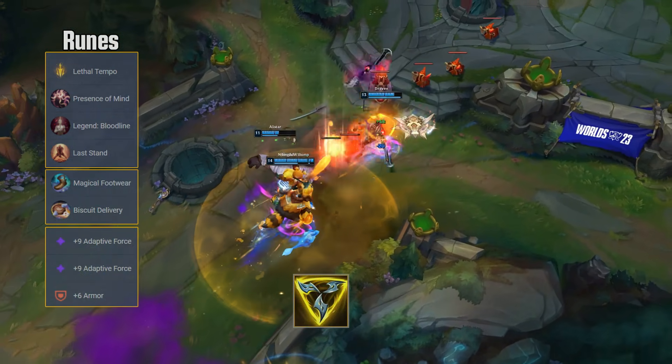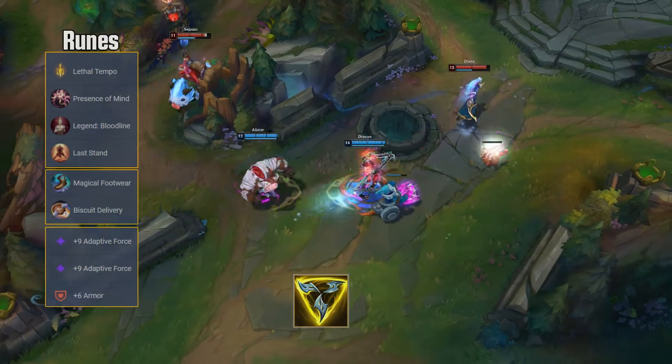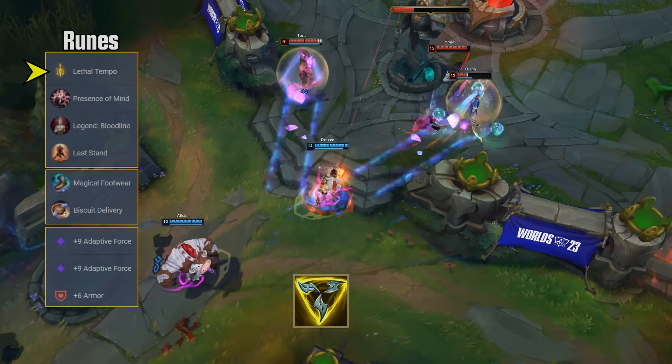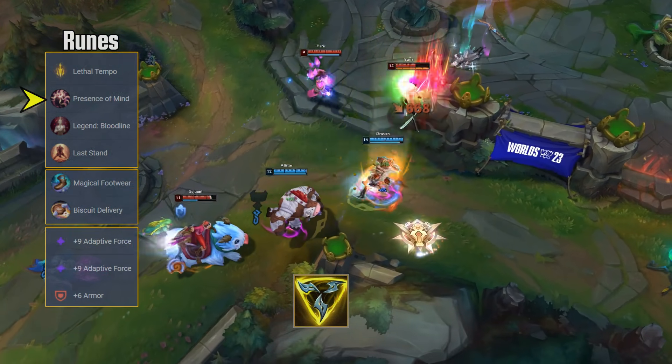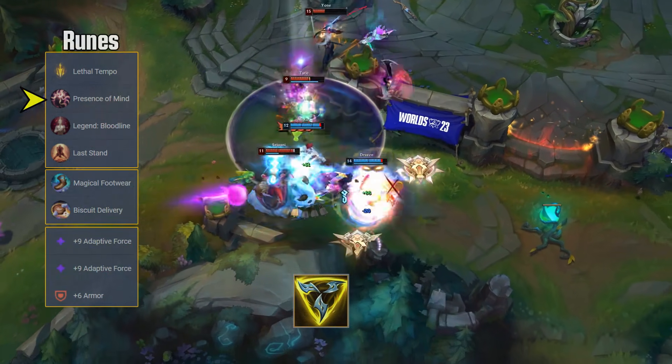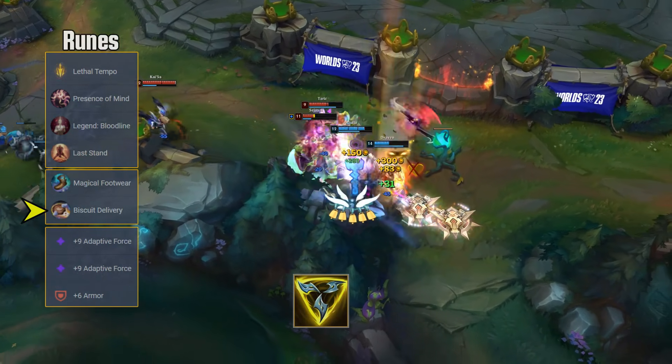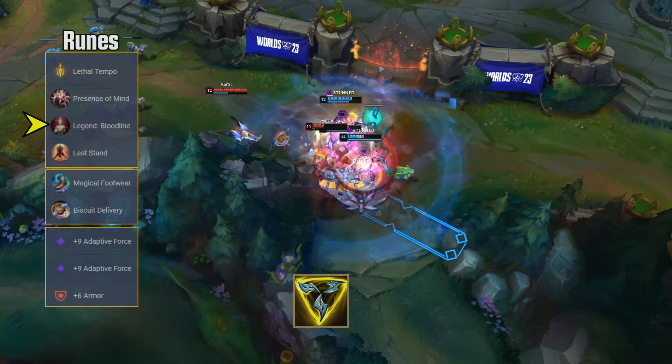Draven is also an abuser of Triforce. A lot of AD carries are picking Triforce right now, and this rune page is geared towards that. Lethal Tempo of course has perfect synergy, but also Presence of Mind for the mana regeneration during fights and Biscuit Delivery for early mana regeneration so you can make repeated use of that Sheen effect.